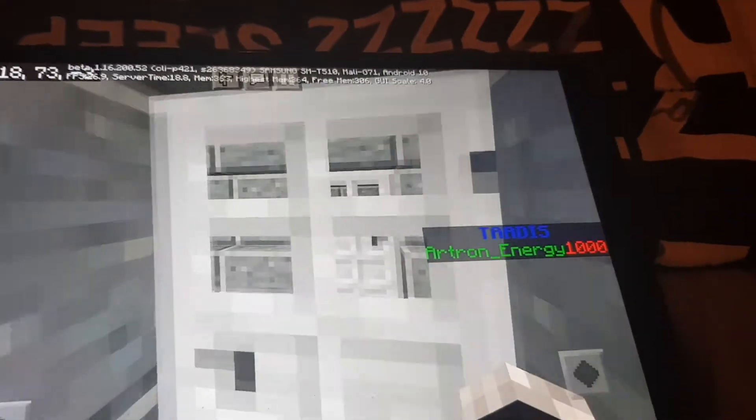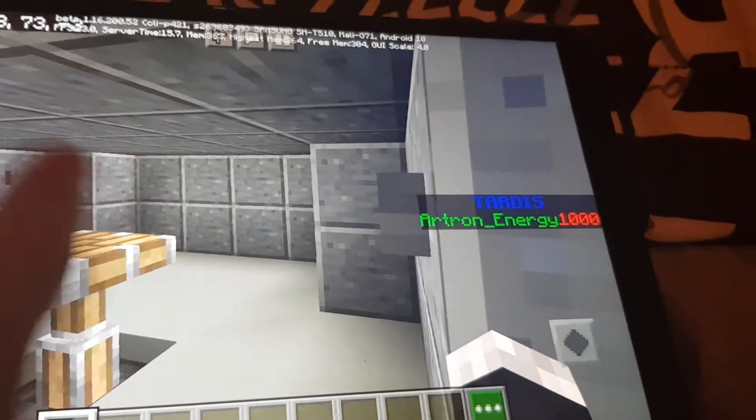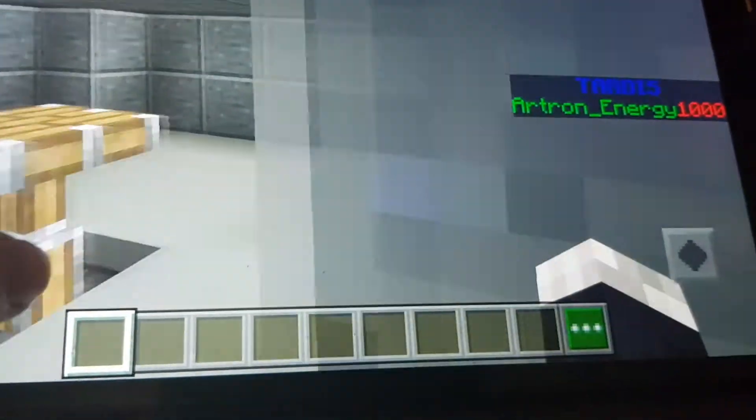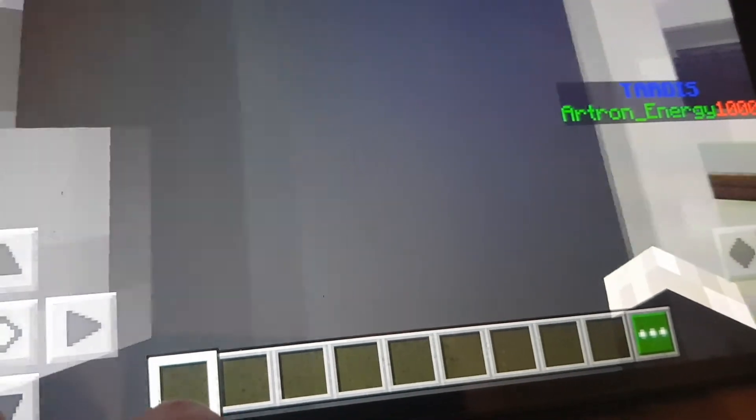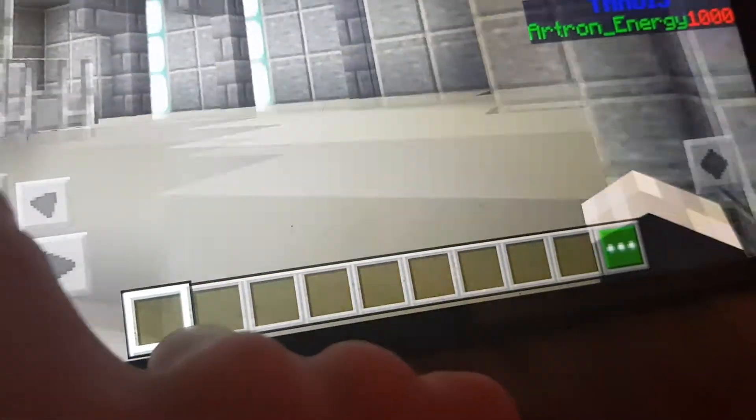Made it back into the main console room. There are buttons — I clicked those off camera and edited that bit out, it was boring because they did nothing. Let's explore this top area, let's have a look up here.